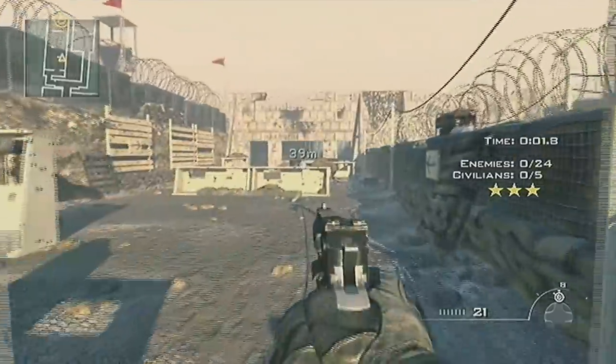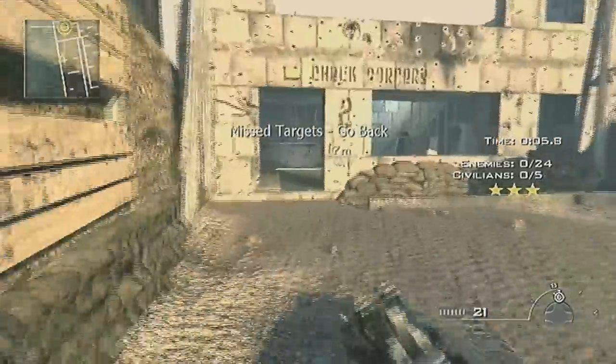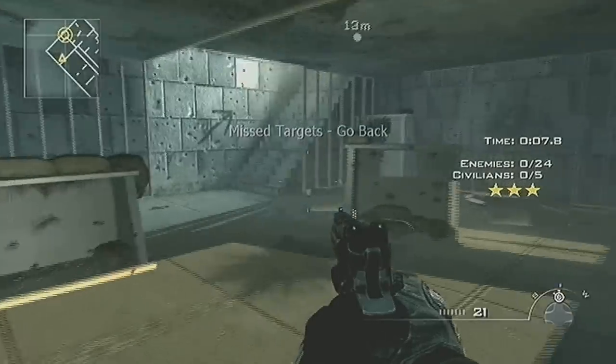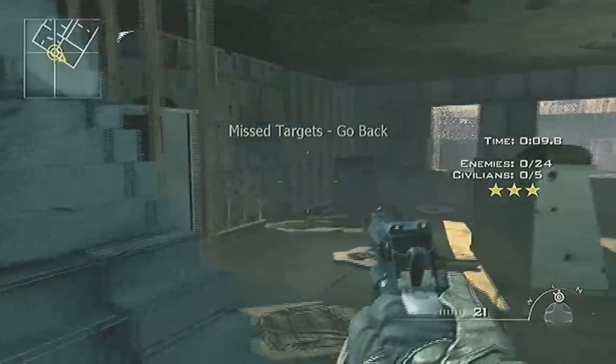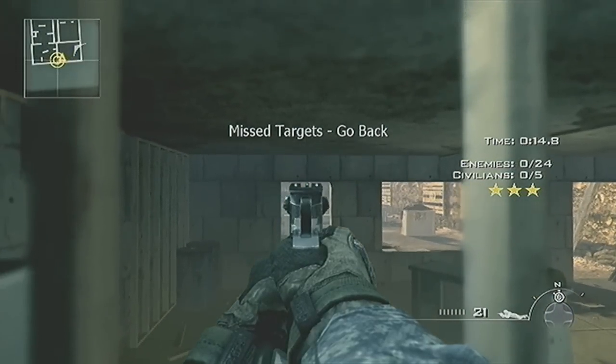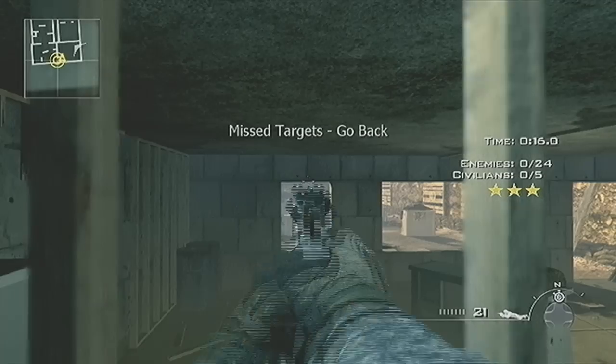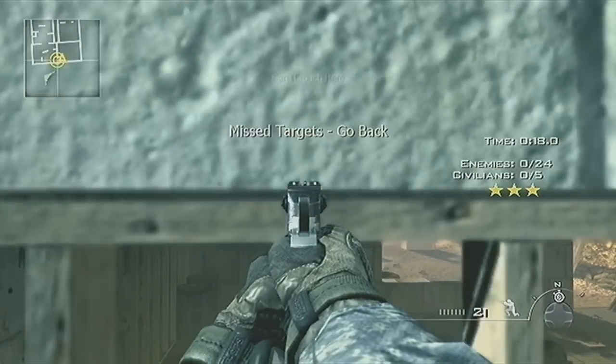Grab whatever gun you want and run through this obstacle — you don't have to kill anybody. It gets you out of the map, and it's awesome, as long as you know how to do an elevator. Basically, come here, crouch right here on the second one, lay down, line your sights up with that thing, switch to Legacy Southpaw as always, and do the elevator.